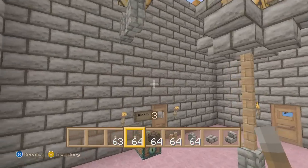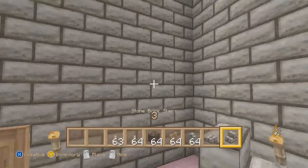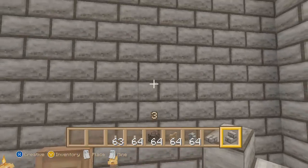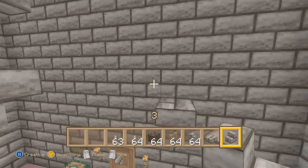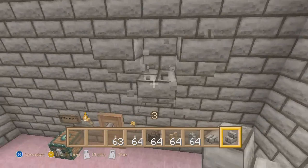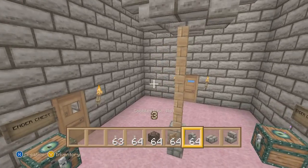You can use that for adventure maps and it's epic. Next thing I'm gonna talk about is stairs — they fixed them. Instead of putting a block on top, you aim just like on PC and boom, it goes upside down. That is amazing, this is gonna save so much time when building.